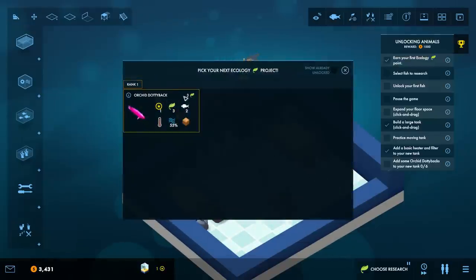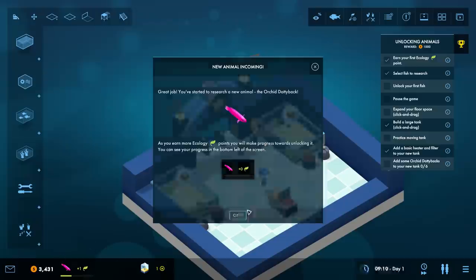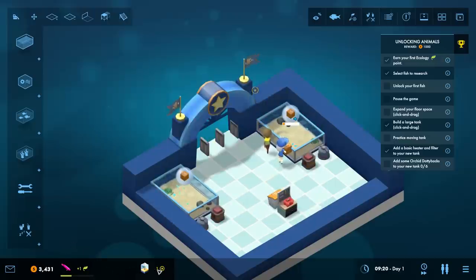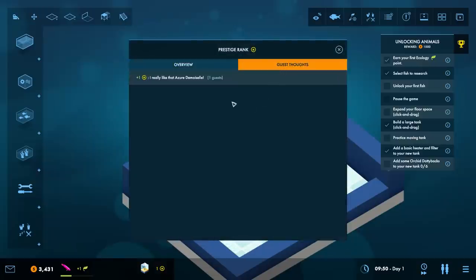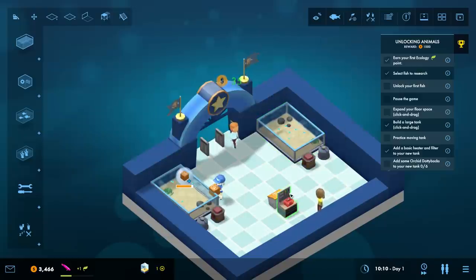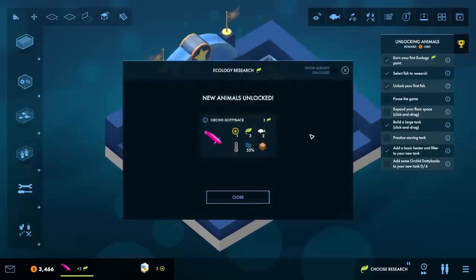Pick your next ecology project - we only have one available, the orchid dotty back. Sure, we'll bring you in! As you earn more ecology points you make progress toward unlocking it. Down here we've got ecology points coming in. The one guest we have says 'I really like your damoiselles.' It's a super popular aquarium - we've got two guests now. New animals unlocked - we have the orchid dotty back now.